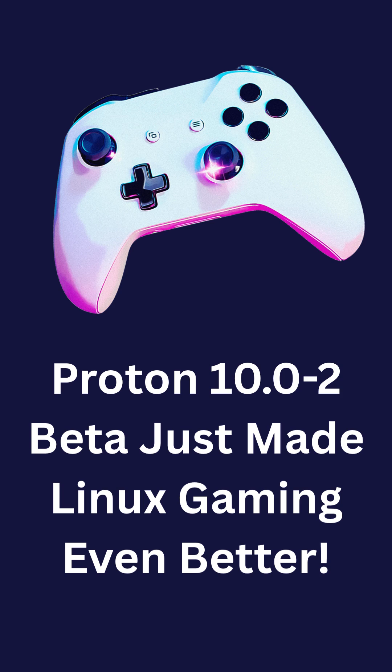The beta is easy to try out — just go into Steam, select Proton 10, and enable the release candidate from the game settings.